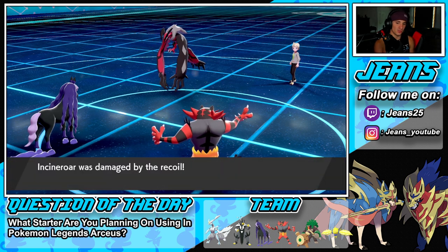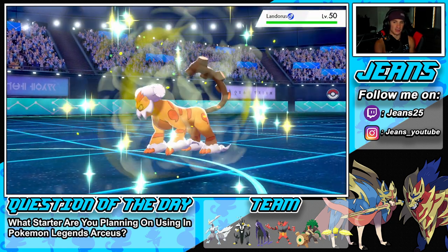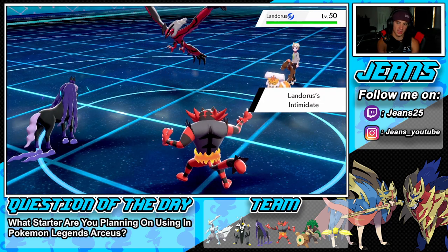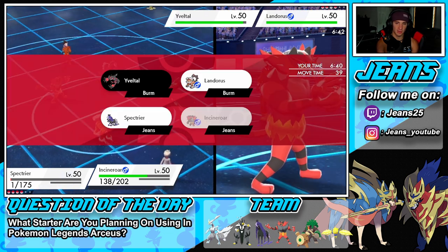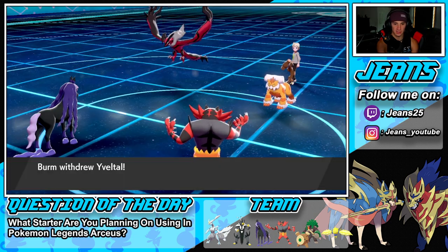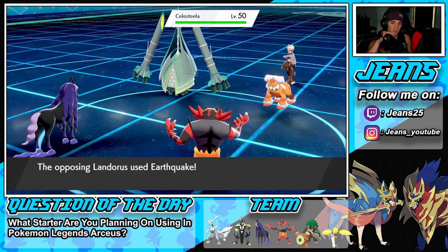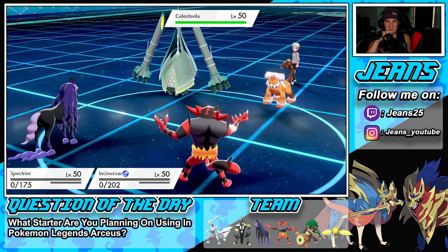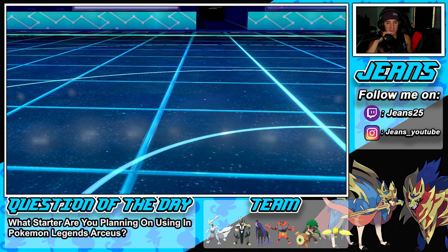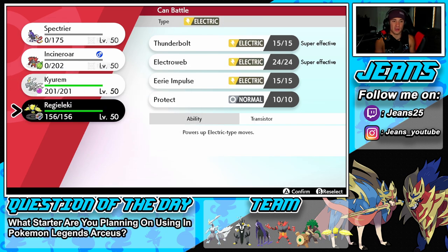Tailwind is up and he sends out Regieleki alongside Celesteela. I could get off a Will-O-Wisp but I don't see that working well. Maybe if I can Parting Shot onto Landorus. He ends up bringing in Regieleki and Celesteela. Earthquake flies through — smart play by him — he picks up a double KO! He gets the double kill off his Life Orb. That is really rough. We have to bring out Kyurem-White and Regieleki now.